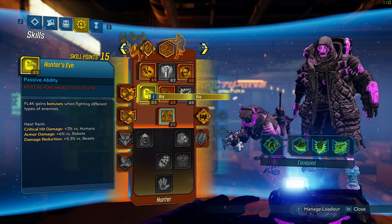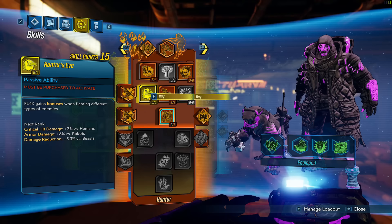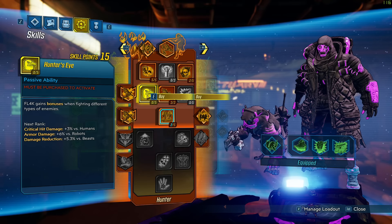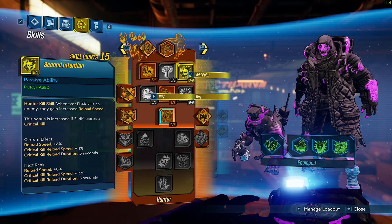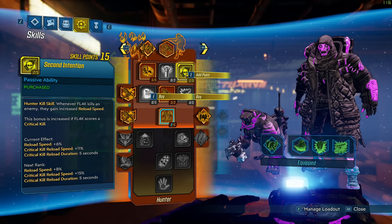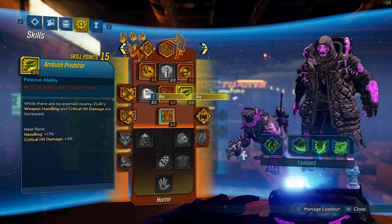I don't think the other options are worth going for. The species-specific damage skill can be okay — extra damage against humans, robots, and survivability against beasts. Since most NPCs you kill are humans, free crit damage is pretty nice. In retrospect this could be better than Second Intention depending on the guns you're using. While leveling, I'd probably lean towards Second Intention since you don't have perfectly rolled guns, so additional reload speed is helpful.